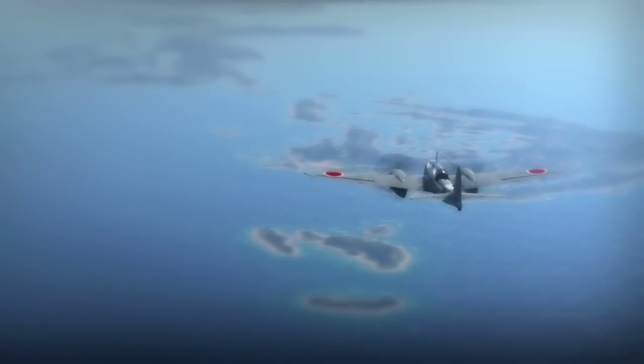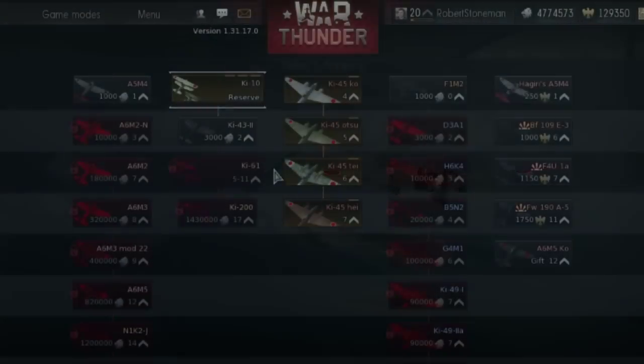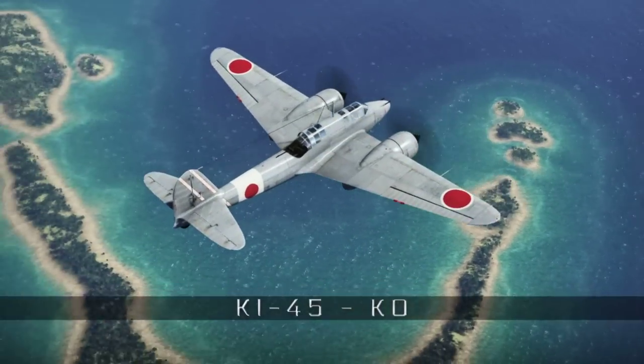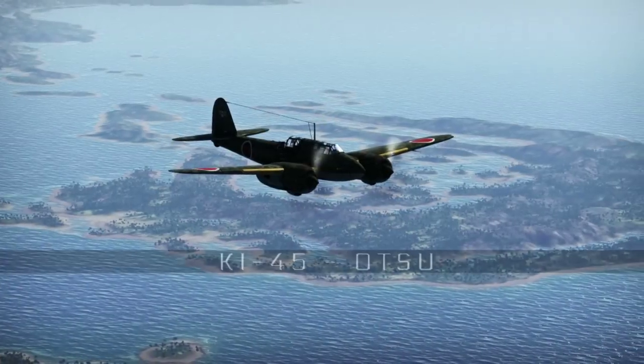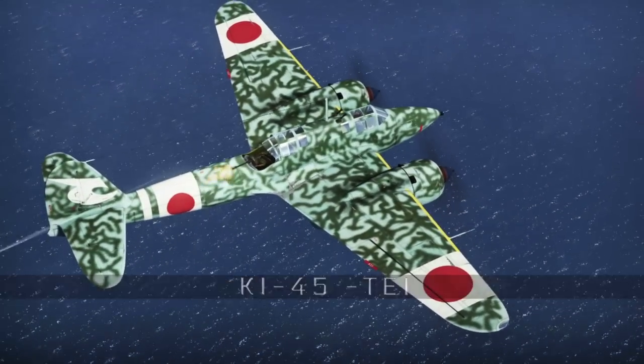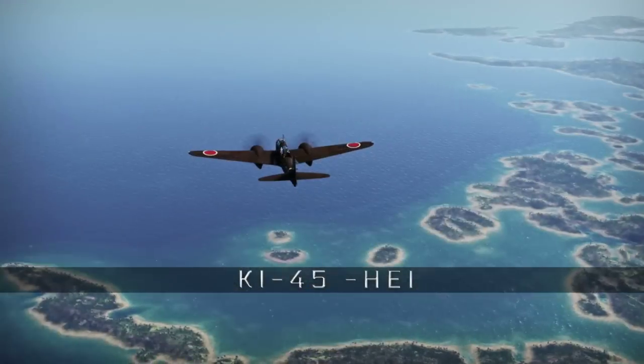Japan gets a twin-engine fighter, the Ki-45, in four modifications. All of them come with different weaponry: from the 20mm cannon, two MGs with 12 and 7mm rounds, two cannons with 20 and 37mm ammo loadouts, or 15 shells.